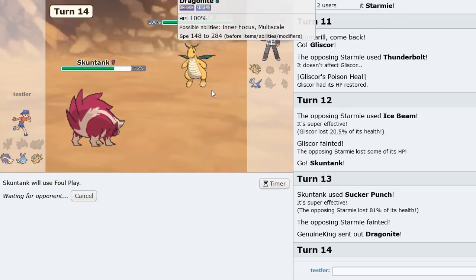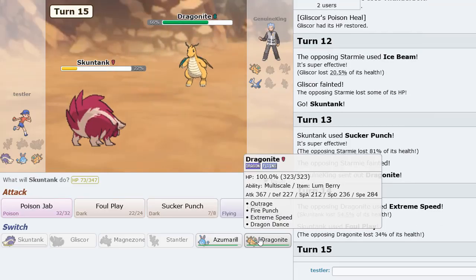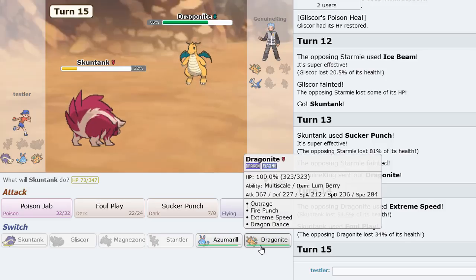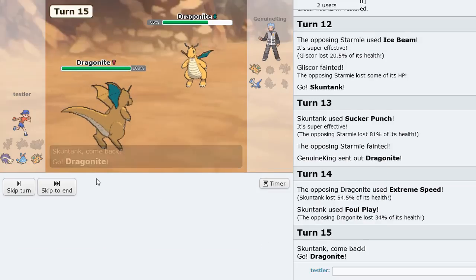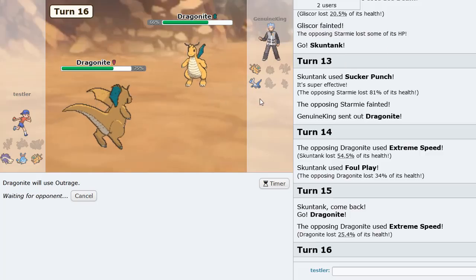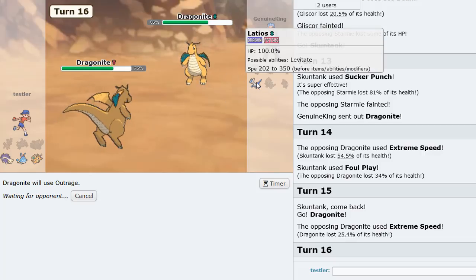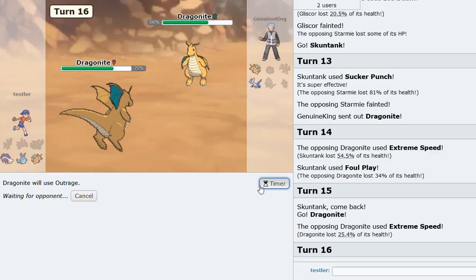Dragon Dance Dragonite comes in — Foul Play does a ton of damage. He actually uses Extreme Speed — that's Banded Extreme Speed. We go into our Dragonite, save Skuntank for the Sucker Punch, eat the Extreme Speed, and just Outrage. We knock out Dragonite, live the Extreme Speed. He can't switch into Lottie, and if he goes there we Sucker Punch and win. Starting the timer here.